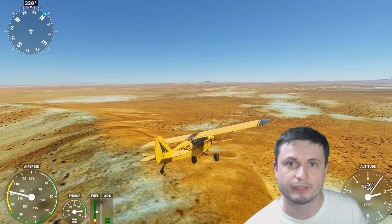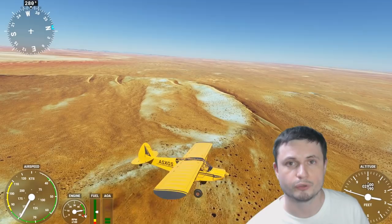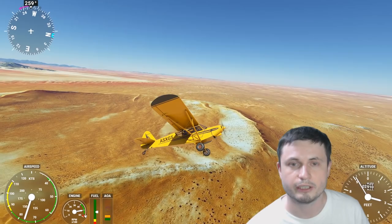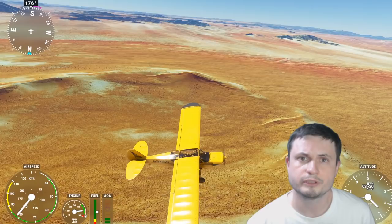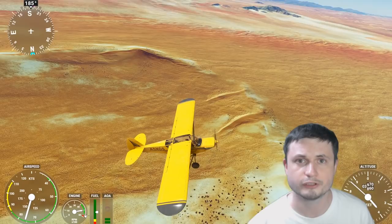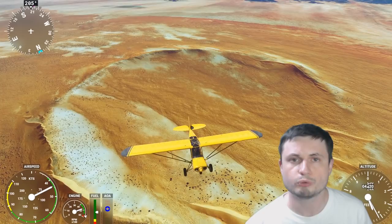Turns out nothing was left after the explosion that was responsible for creating all of this — essentially nothing was ever recovered in terms of actual pieces of asteroid. This is very unusual, especially because this was a very powerful explosion, a very powerful collision. Here it was to the point where it reached deep into the ground itself, releasing some of the larger deposits from underneath the ground that normally only get released when very large asteroids collide with the planet. So whatever hit this location, even though it was relatively small, it was an extremely powerful collision — probably because the object was moving really, really fast.